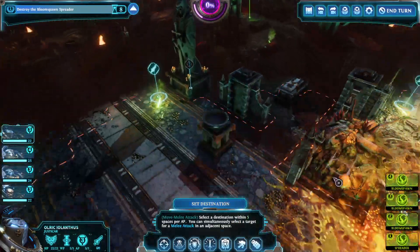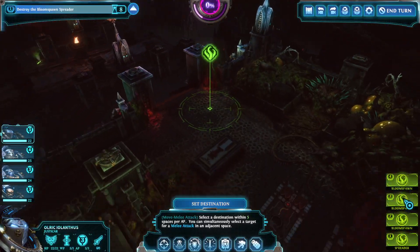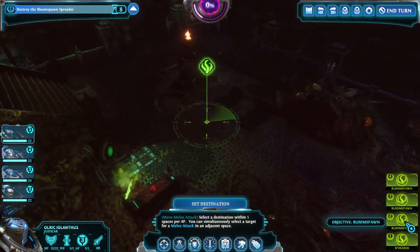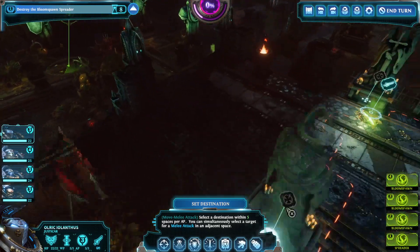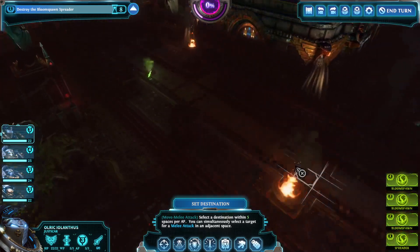Okay, so it's this map. This one's a bit of a weird one. How many Bloomspawn have we got and where? So one on that side, one there, other one far side — oh, all the way back there. Okay, that's a bit weird. Normally they spawn in the corners. That's a bit weird, and then spread up in the middle, I assume.